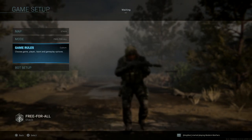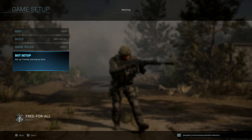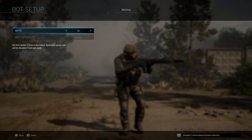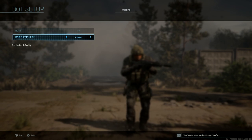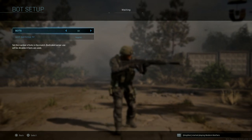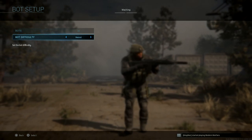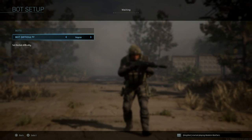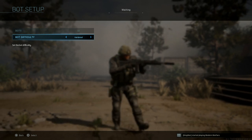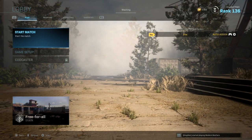You can also put health steal to enabled as well. You can play around with some of these settings, but I'd suggest keeping it as close to exactly as I have it because it's proven. Go into bot setup and set about nine or ten bots — you can reduce it slightly if you're finding it too many. For bot difficulty, I suggest keeping it at regular. If it's too hard, set it to recruit and start from there, or go up to hardened or veteran if it's too easy. It's literally just target practice.